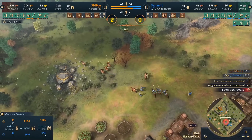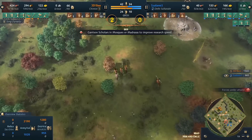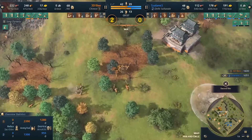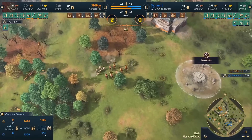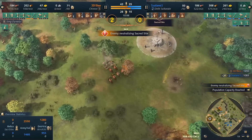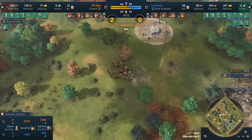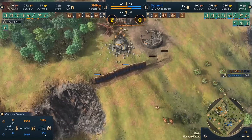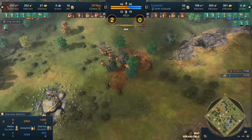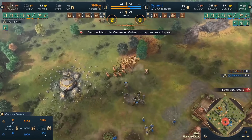b is doing this from a Song Dynasty position so he's also building up a healthy villager lead — already up seven villagers. Salami has only been able to secure one sacred site, and that's about to be denied once 3db gets a couple of military units there. He's massing up near his barbican, and this is about to be the danger zone for salami. That Chu Ko Nu mass is getting to the point where there's no longer a counter unit on salami's side. b's got 1000 food per minute, 600 wood per minute — he's going to flood salami with Chu Ko Nu very soon.